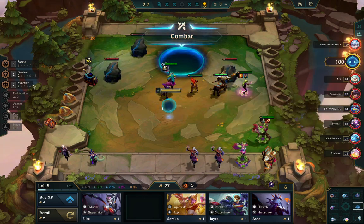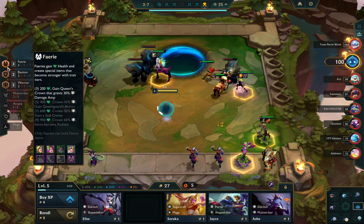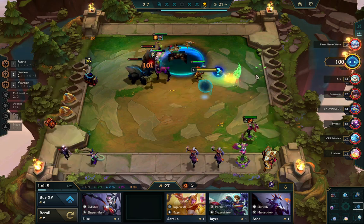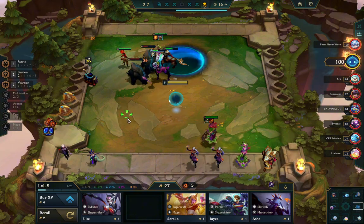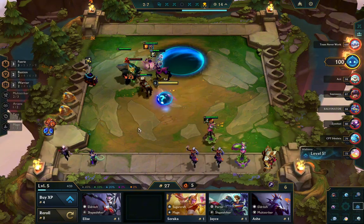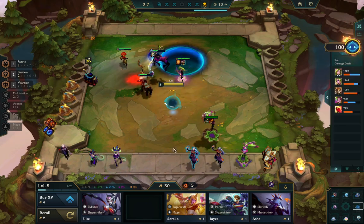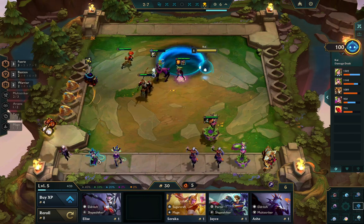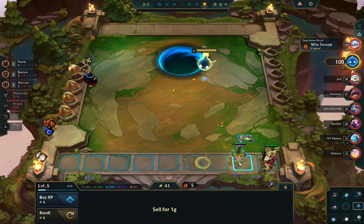I should be scouting my opponents at this point — there's not much to look at on my own board. If you scout during the PvE round you should stand in the middle before you scout so you can pick up the gold in time. Here is not the best item but it can be Static Shiv. Unfortunately I can't make 40 gold unless I sell these, so I do end up selling them.